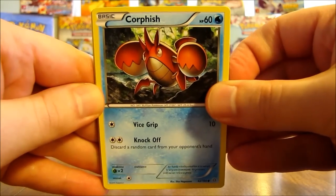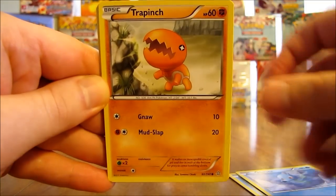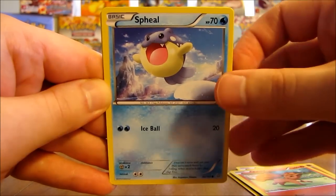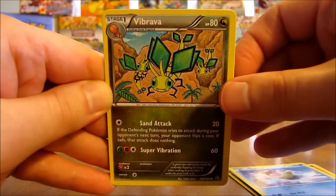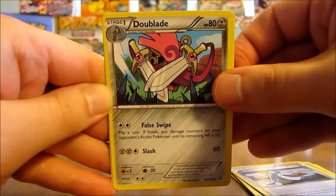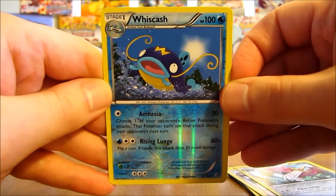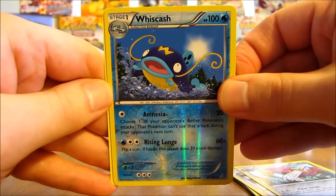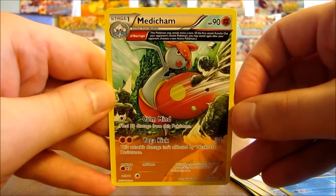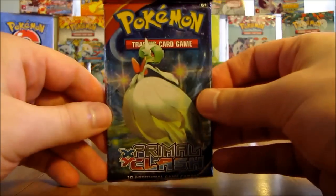The previous Primal Clash box I keep talking about, I pulled out 13 combined ultra rares and holos. This pack starts off with Corphish, there's Horsea, Trapinch, Vulpix, Seel, Vibrava, Professor Birch's Observations, Double Blade. Whizcash is the reverse holo — that is an uncommon card — and the rare in this pack is a Medicham Ancient Trait. Continuing my trend of Ancient Trait cards out of this box.